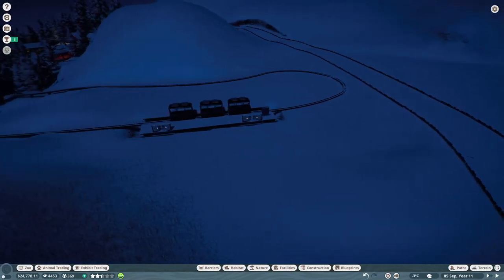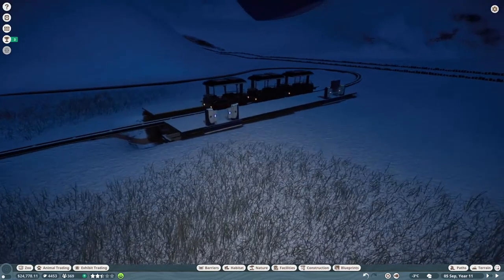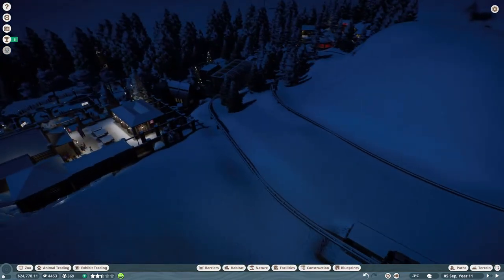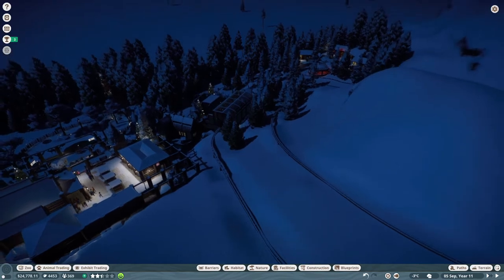Hello everyone and welcome back to the channel. In today's episode of Northlands National Park, our Planet Zoo franchise mode hard mode experience, we are going to be expanding our zoo to the top of the hill where our monorail ends up at the end of its journey.